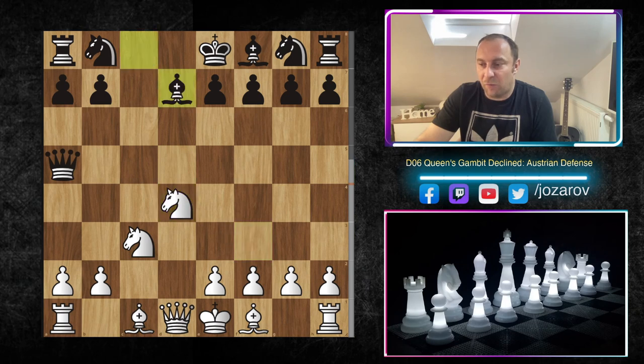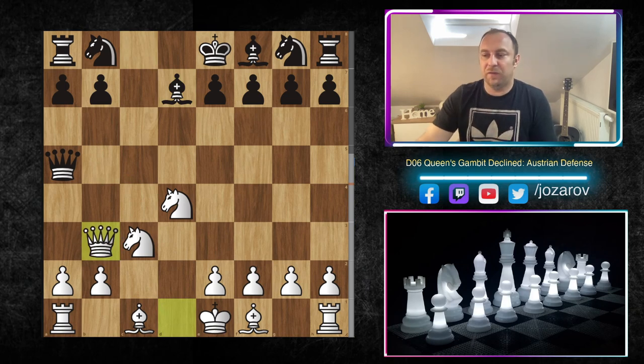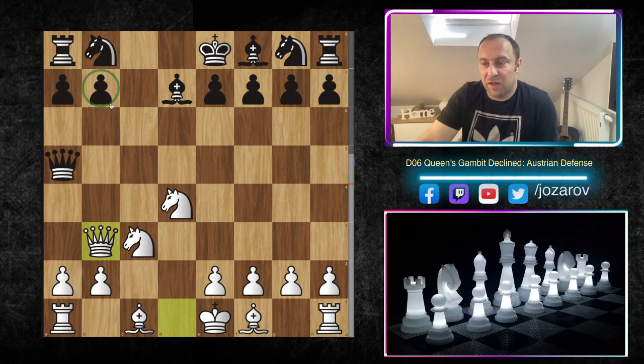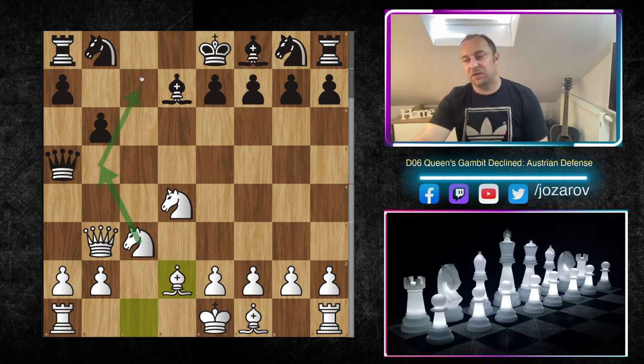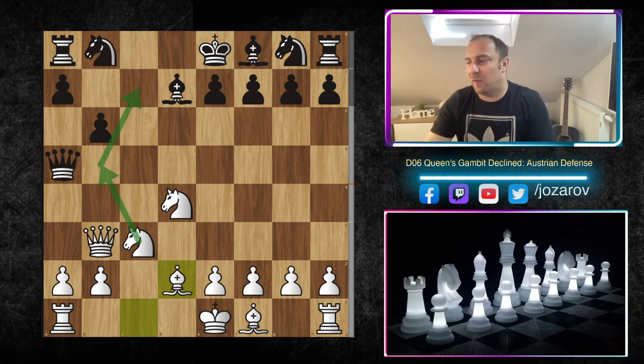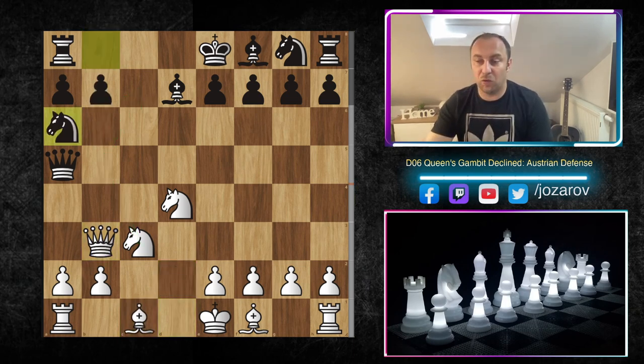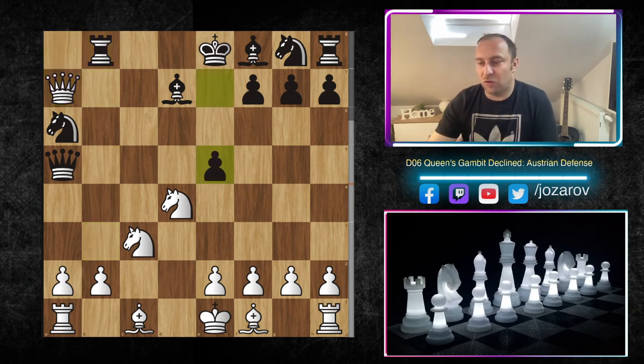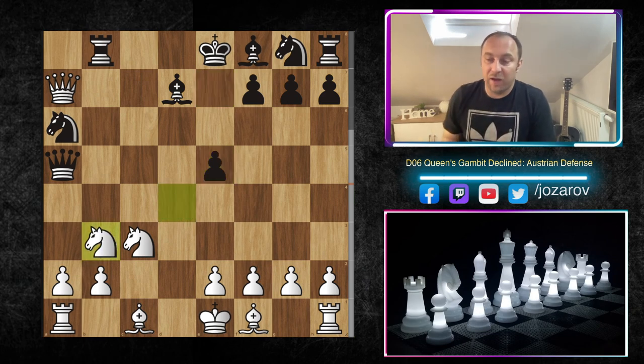Even after queen to d8, don't be scared — your opponent's idea to simplify doesn't make sense because you have such beautiful activity especially around the b5 square. Your opponent could also try bishop to d7 from knight to d4, which is a normal idea that at least doesn't allow knight to b5. But with queen to b3, your opponent cannot protect everything — b7 is a weakness. If Black plays b6 then you're vulnerable to light-square attacks. The motif of g3, bishop to g2, bishop to d2, and knight to b5 to c7 should not be forgotten — your opponent cannot protect everything in the Austrian Defense.